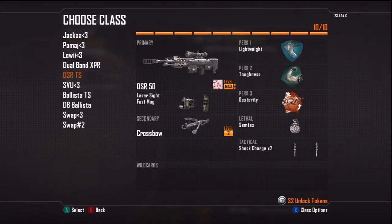Trick shot class — laser sight, fast mag, crossbow, I kinda switch that sometimes. Shock charge, semtex, Toughness, Lightweight, so you don't die when you jump off stuff.